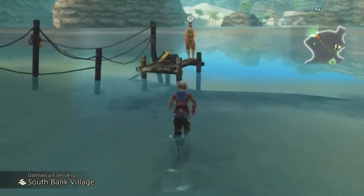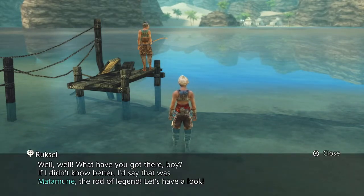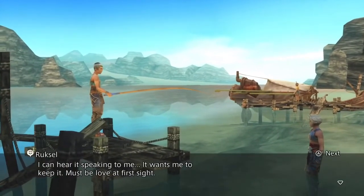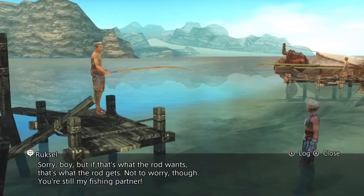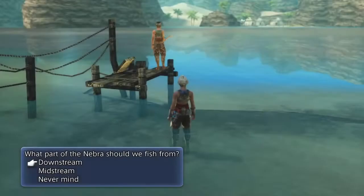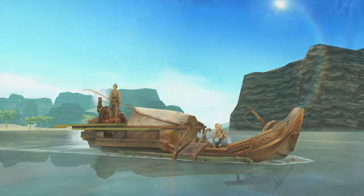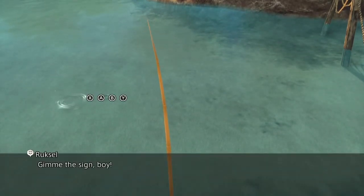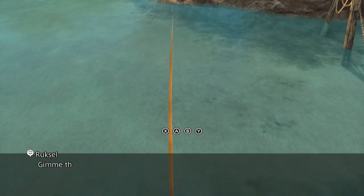I like how they play the battle music even though it's a conversation. We're pretty much done here — we got the new fishing rod. We should head back to Damascus Espresan and give it to Roxul. Roxul says: 'If I didn't know better, I'd say that was Matamune, the rod of legend. I can hear it speaking to me — he wants me to keep it. Must be love at first sight. If that's what the rod wants, that's what the rod gets. Not to worry though — you're still my fishing partner.' Too bad it didn't slow down the movements of the fish.